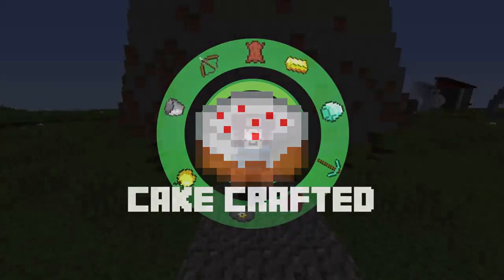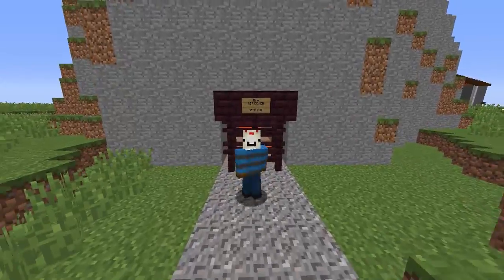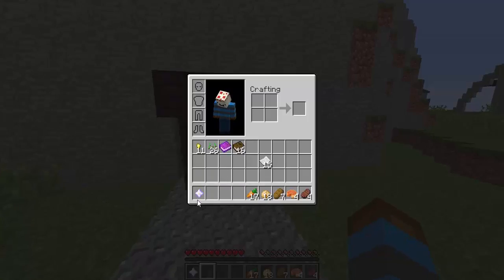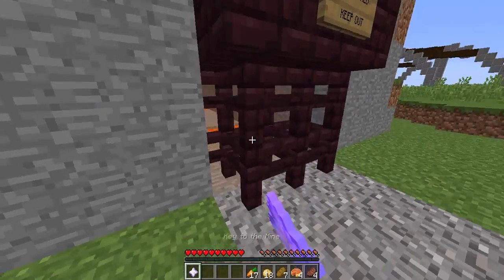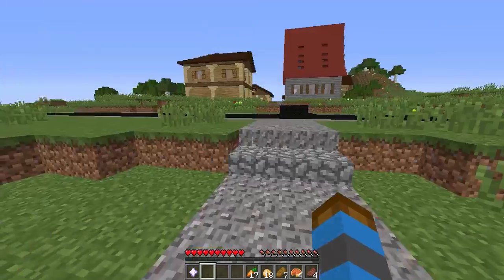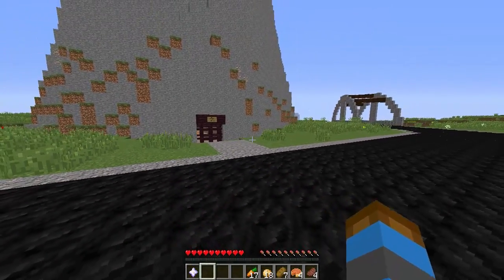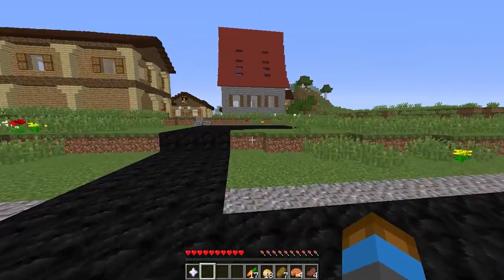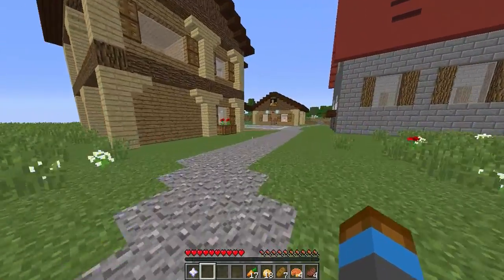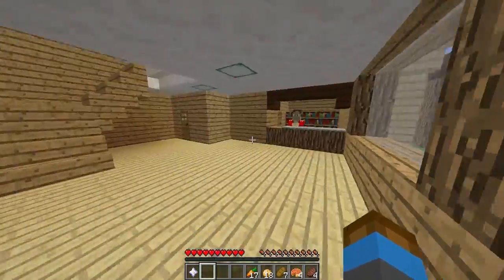Hello everyone, this is KCrafted and welcome back to another Minecraft video. Today I am back on the adventure map 'Crack in the World.' If you didn't see the last episode, we got this key to the mine. I've tried it on here but it doesn't actually seem to do anything — it doesn't seem to let us in. I'm not sure if we're not supposed to go in there yet.